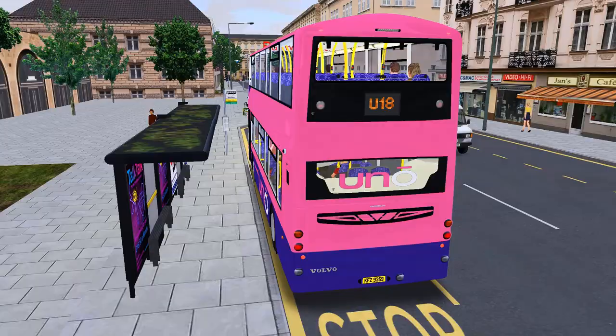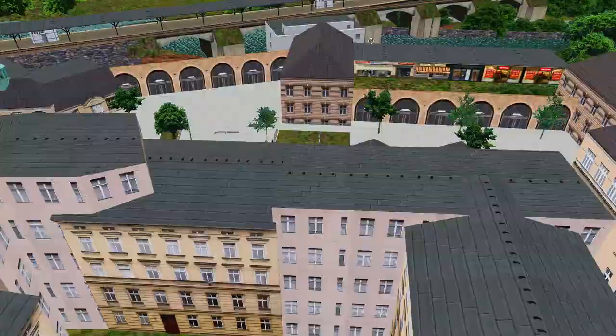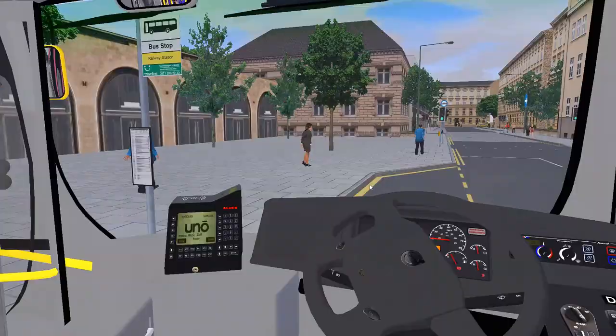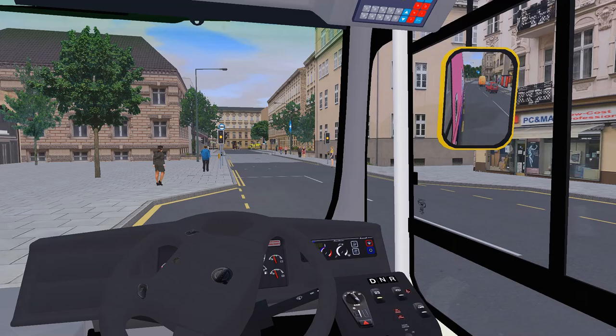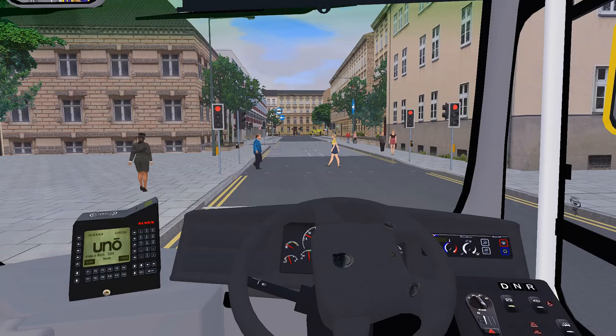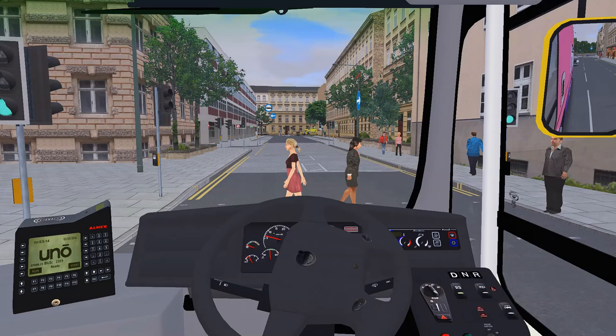Pretty much most people are getting off — it is the railway station. I'm guessing this is like Bath station, rather than Bristol Temple Meads. Bath just has a fairly modest station while Bristol Temple Meads has a big huge terminus. And then the last stop is literally less than 100 metres away. Everyone's getting off — come on then.